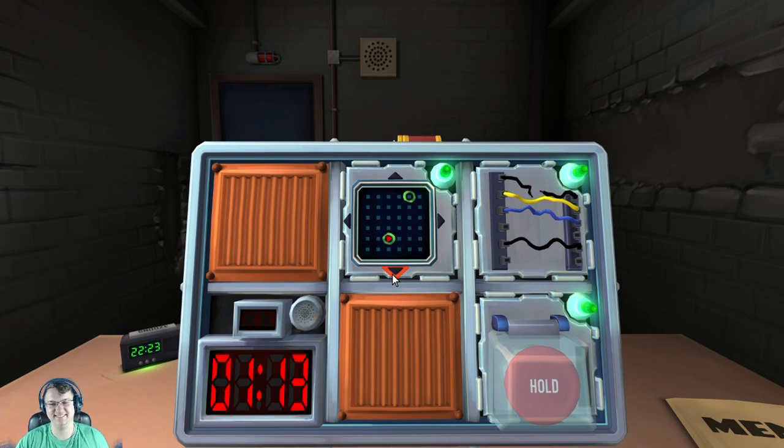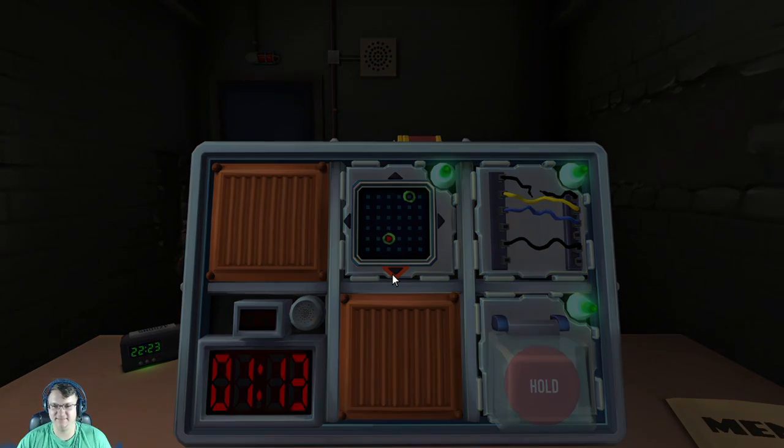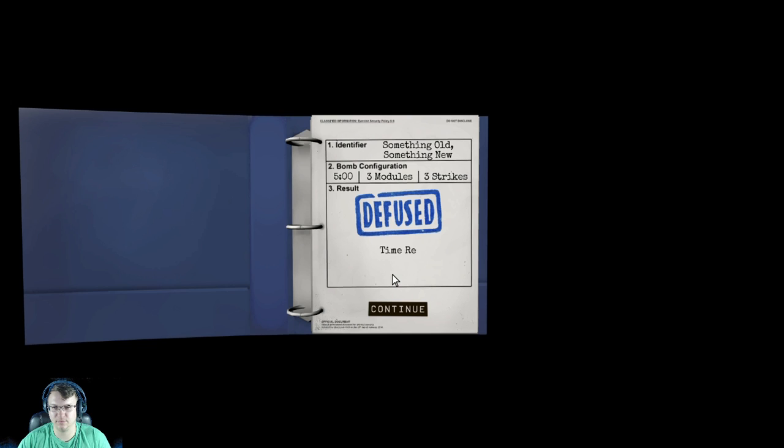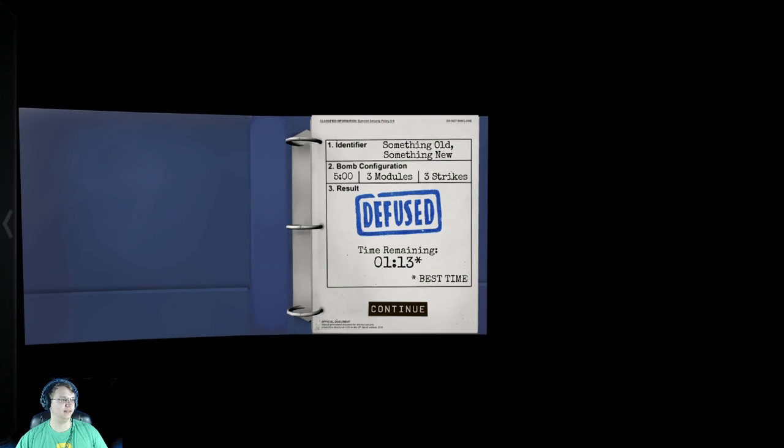In 13 seconds. Boom! That just sucked because we were so far down in the manual. What people do is leave Control-F open so you just type in the module name — like 'mazes' — and find it quickly.